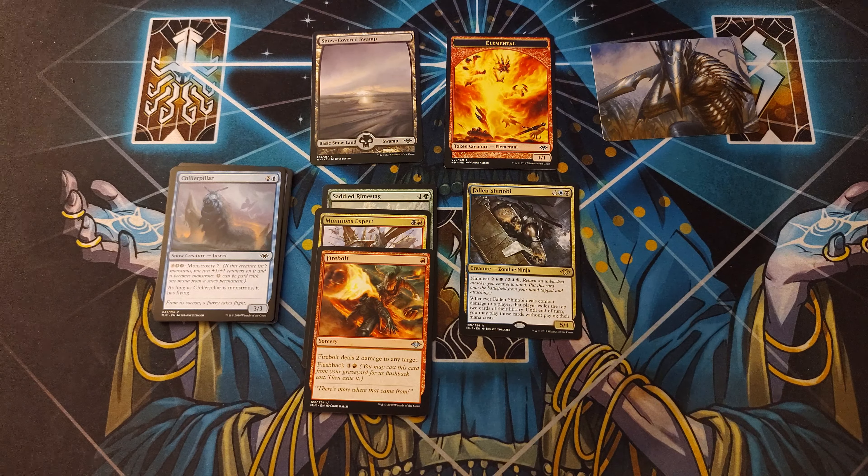So we got Fallen Shinobi as our rare, along with Firebolt, Munitions Expert, and Saddled Rhyme Stag. Not too shabby. Seems like a decent pack. Tune in next time to see if I get a better one. Till then, you've been awesome, and I've been Pat.